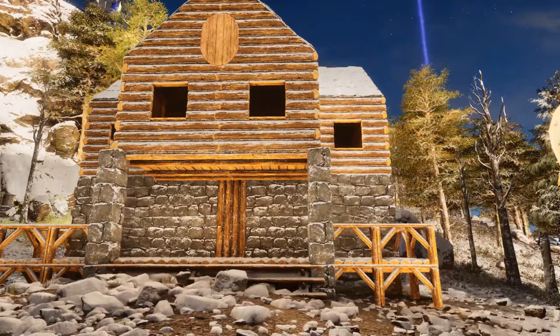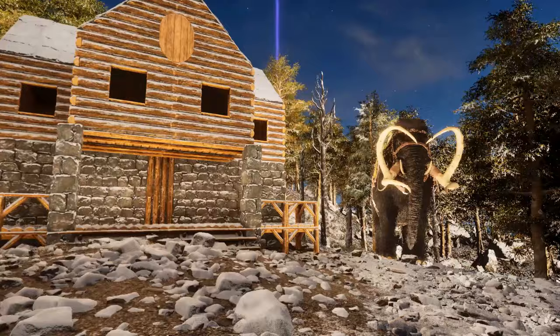Walls used to be wider than they are tall, and roofs used to overhang a little bit in all directions. When you had a stone roof on a wooden wall, there was a lip on every side. And that, in part, is why this just doesn't look right to you, Huntsman.